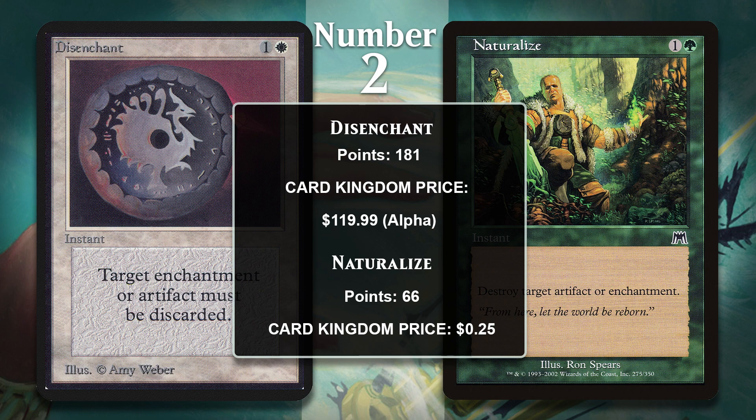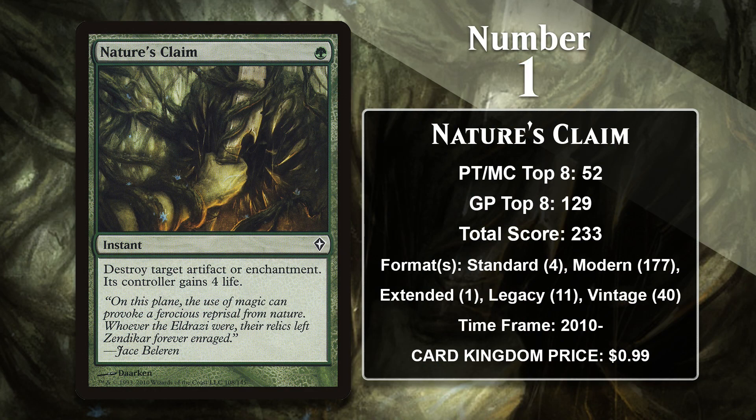And at number 1, it is Nature's Claim. We've already seen one-mana Disenchant effects on this list in the form of Fragmentize and Natural State. If you're going to blow up an artifact or enchantment for only a single mana, you do need a downside — while Fragmentize and Natural State can only blow up cheaper artifacts and enchantments, Nature's Claim can blow up all of them. Its downside is much more minor: all it does is allow the opponent to gain four life, which is well worth the efficiency. Because of how cheap it is, it's pretty difficult to argue that there is a better Disenchant effect in Magic, and that is really made clear by its massive score, which involves points in just about every format it's ever been legal in, with Modern being where it's gained the most points. Nature's Claim has a huge lead over Disenchant, and it is unlikely that the OG Disenchant effect will ever catch up to it.